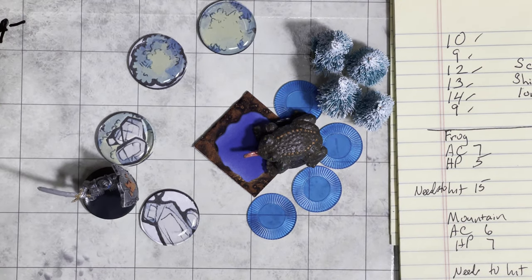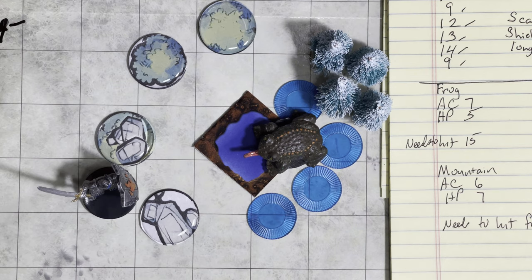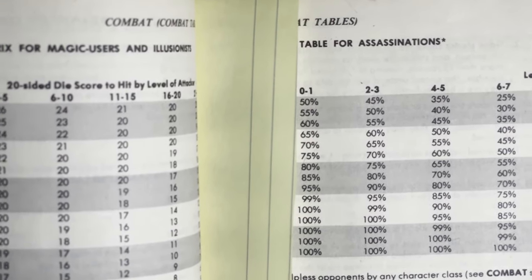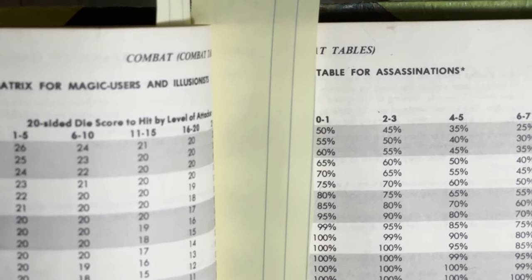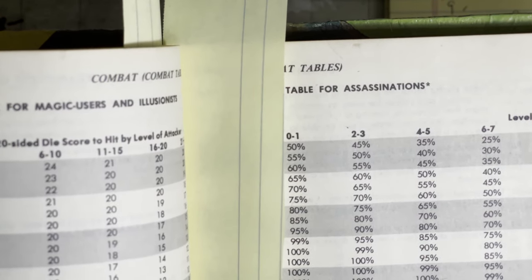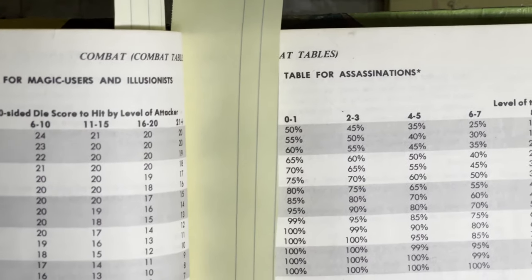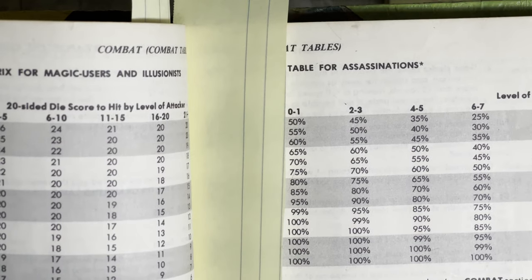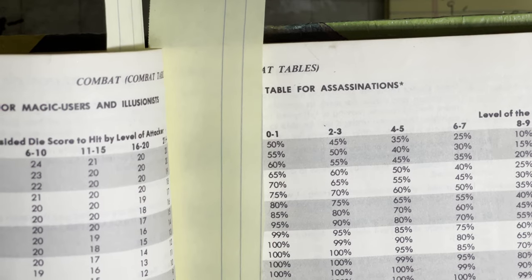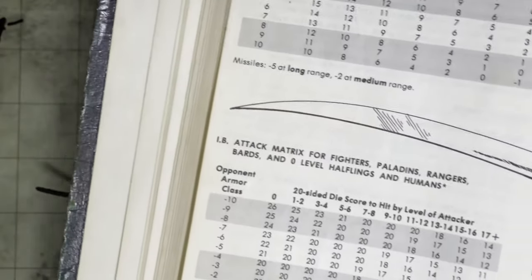Okay, so first thing to figure out: Mountain's Armor Class is 6 and he has 7 hit points. To figure out what they need to roll to hit each other — the frog needs to hit Mountain's Armor Class of 6. Looking at the Attack Matrix for Monsters, up to 1 minus 1 hit dice, we have a 15. So looking up Mountain's Armor Class of 6, this monster will have to roll at least a 15. And for Mountain, who looks on the Fighter Table for 1st Level, with the frog's Armor Class of 7, Mountain only has to roll a 13 to hit him.